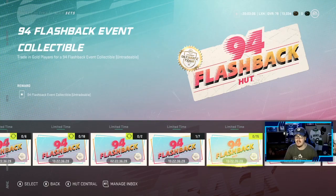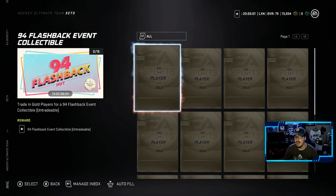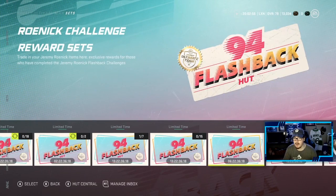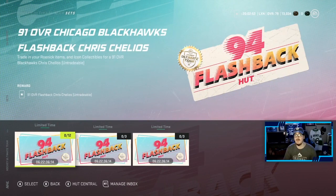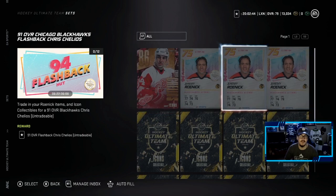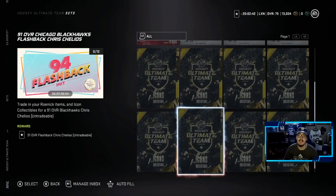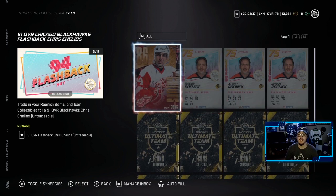And then the 94 flashback collectible event - you trade in gold players for a 94 flashback collectible, which was shown earlier. Here we have the Roenick Challenges reward sets. There's a Chelios - you can get a 91 overall Chelios if you have his 86, trade him in with those 3 Jeremy Roenicks at a 75 and 8 icon collectibles. A little hefty, but you're getting a 91 overall Chelios, which is really good.